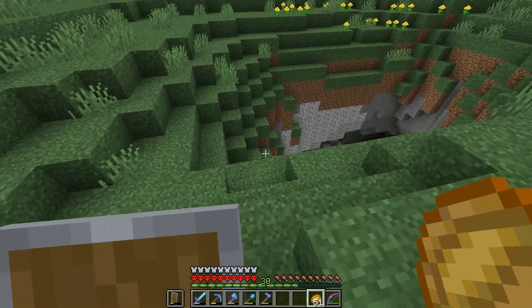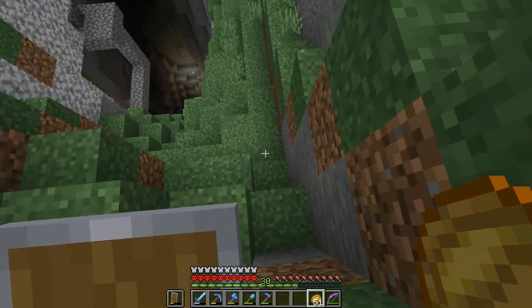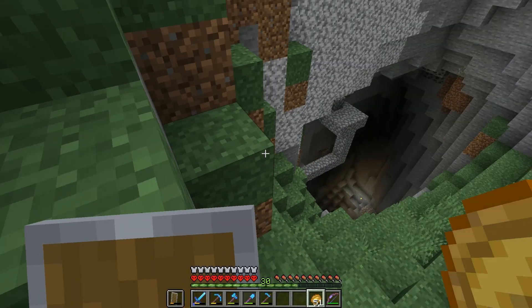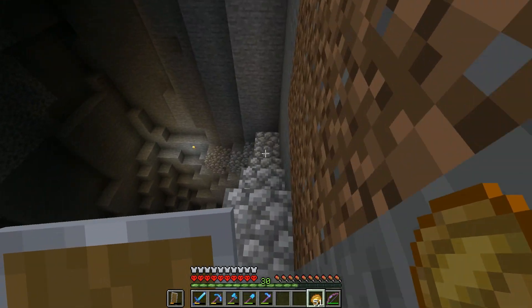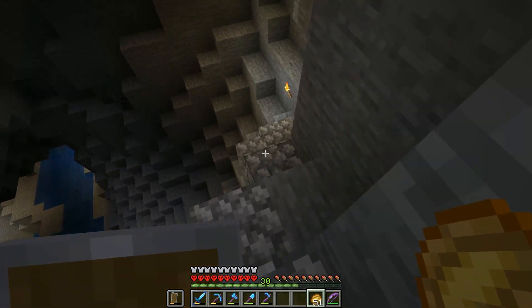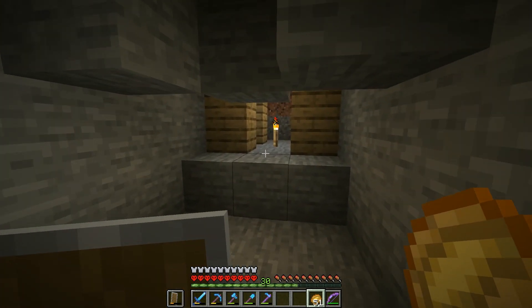So here's our old mineshaft — it's down here. The main thing I need is to get some iron. We're gonna need some shears but I also need to get some cobwebs because I want to add cobwebs to our house to decorate it. Okay, here we are.